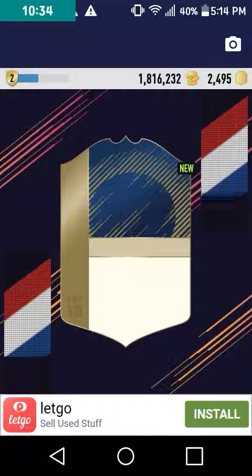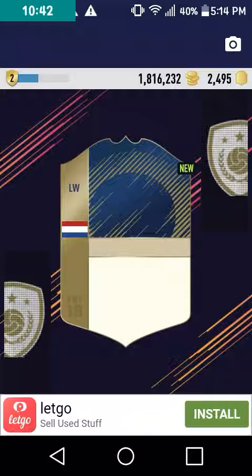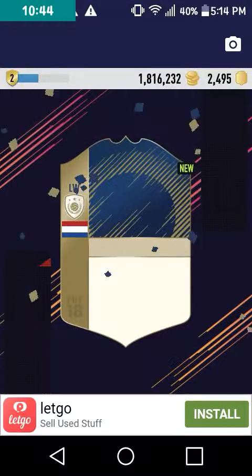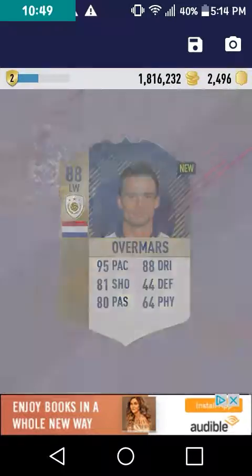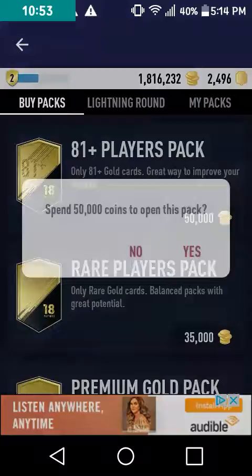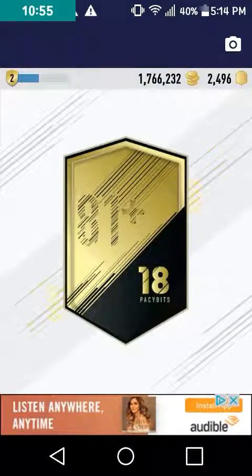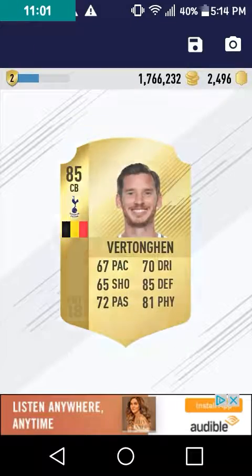Oh, it's an inform — wait, is it? What is that? Is that a legend? I think it's a legend — it's a freaking legend! We just got a legend! Overmars! He's — oh my gosh, 95 pace! We just got a freaking legend! I thought it was an inform because it had black flares. Vertonghen — piss off, nobody likes Vertonghen.